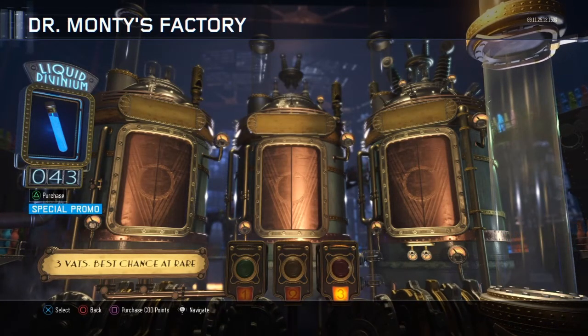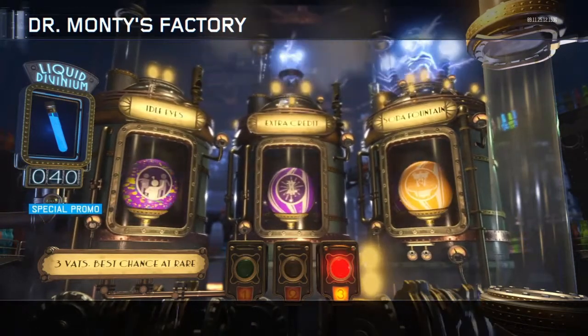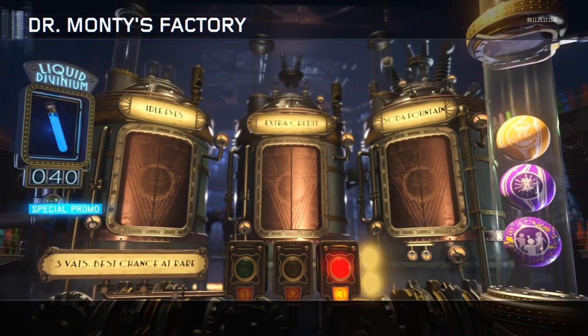You want it to be the double perk bottles inside of the thing — boom, right there. Here we go — we got a Soda Fountain guys, nice. Idolize, Extra Credit and a Soda Fountain, which is nice.